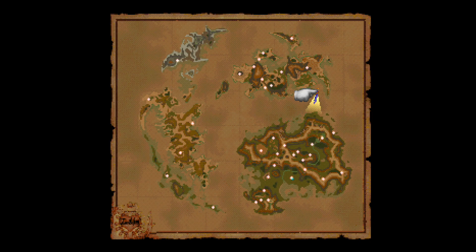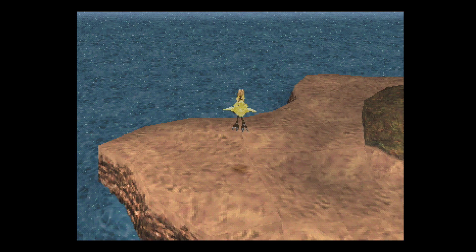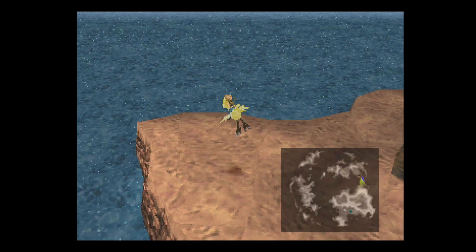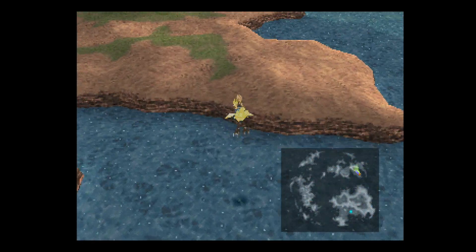Now, the nice thing about the Chocobo's Air Garden is once you've found it — finding it that first time is very difficult — but once you have found it and you've visited it, if you go into the select screen, there it is on the map. It will now show up on the map at whatever location it randomly decides to be in. So that's super nice.